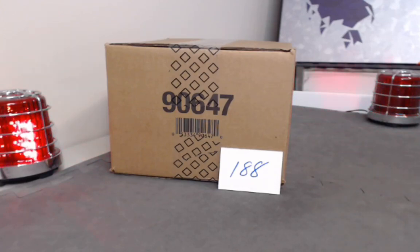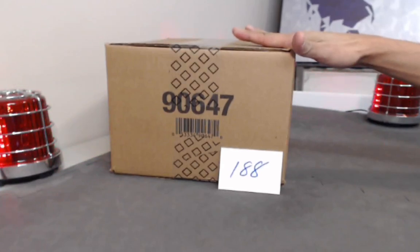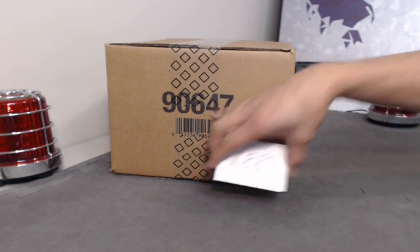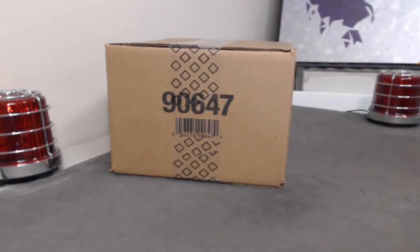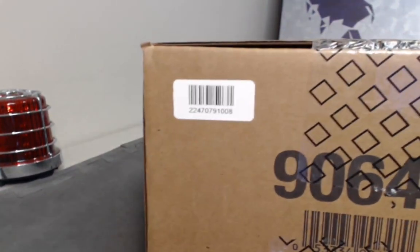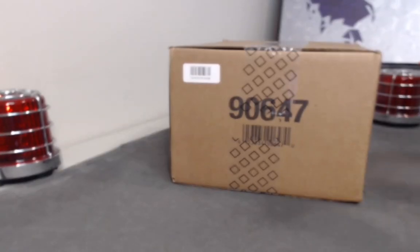Alright guys, thank you very much — it's the new year 2019, we have new products: 18-19 Trilogy. Let's hope for some Petersen magic in here. We got some new signers — Kachuk, and a whole bunch of rookies, huge rookie crop here, lots to be excited about. Break reference number on eBay is 188-188.